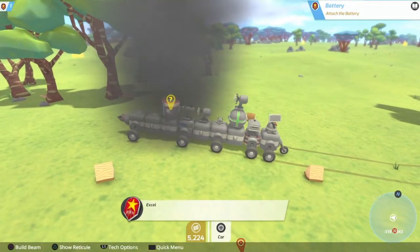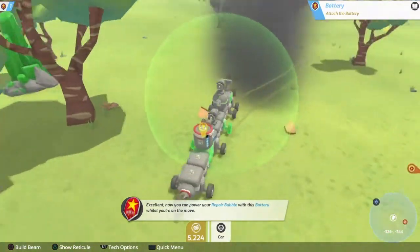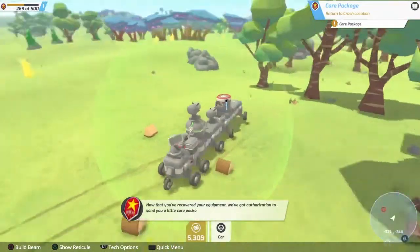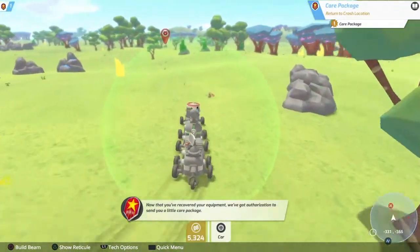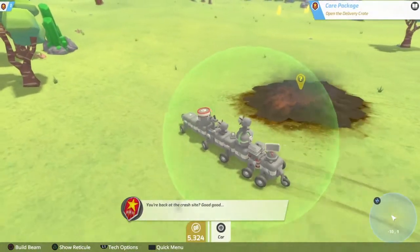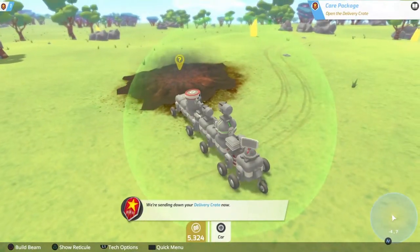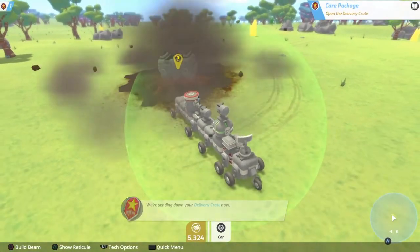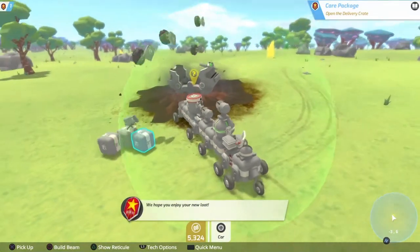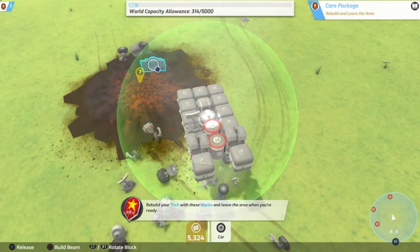We're going to place the battery there, and it automatically filled - just for the purpose of making it easy. They're sending a little care package, so now we're back at the crash site where we all started, and the crate is coming in. There are a lot of useful things - there is also a ram here. I usually use it as armor even though it's not as strong as the actual armor plates you can get in this game.